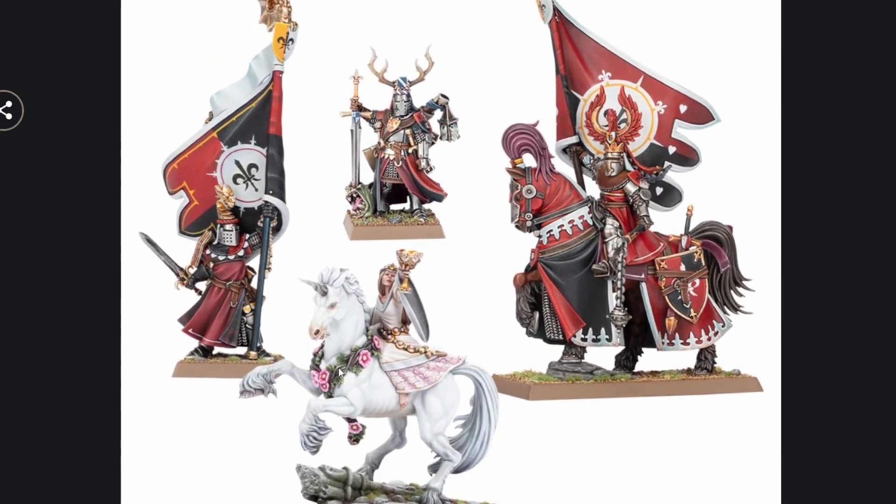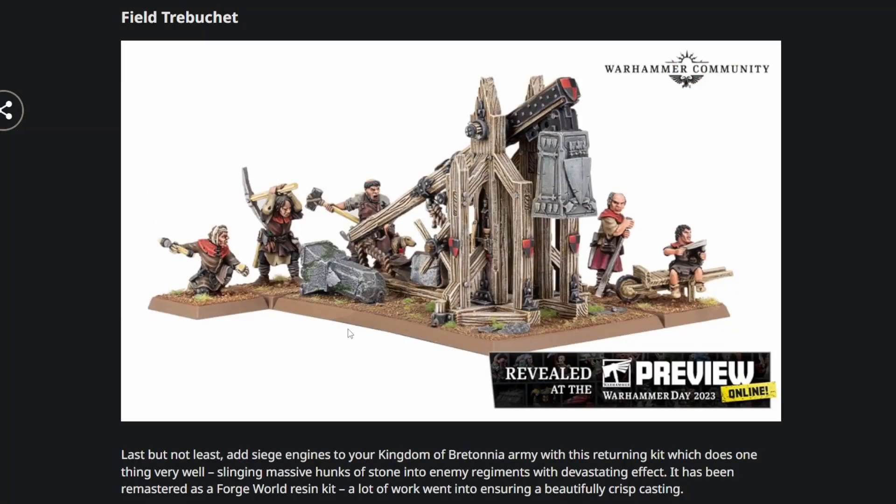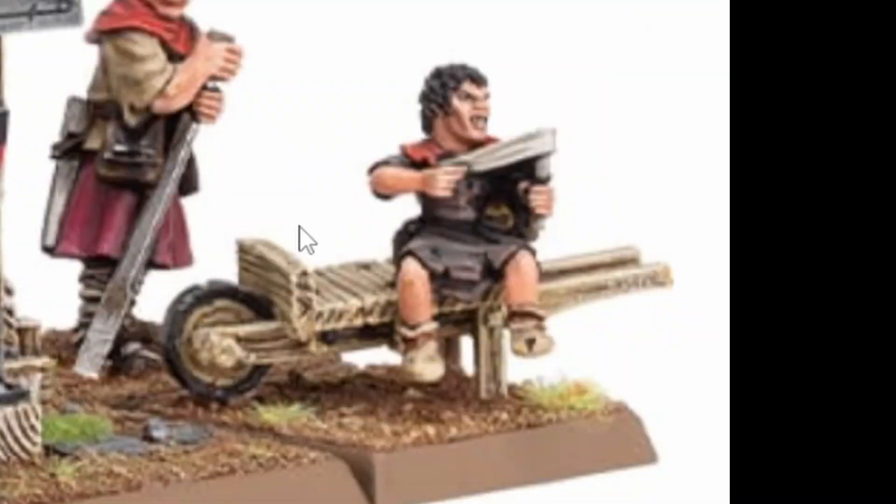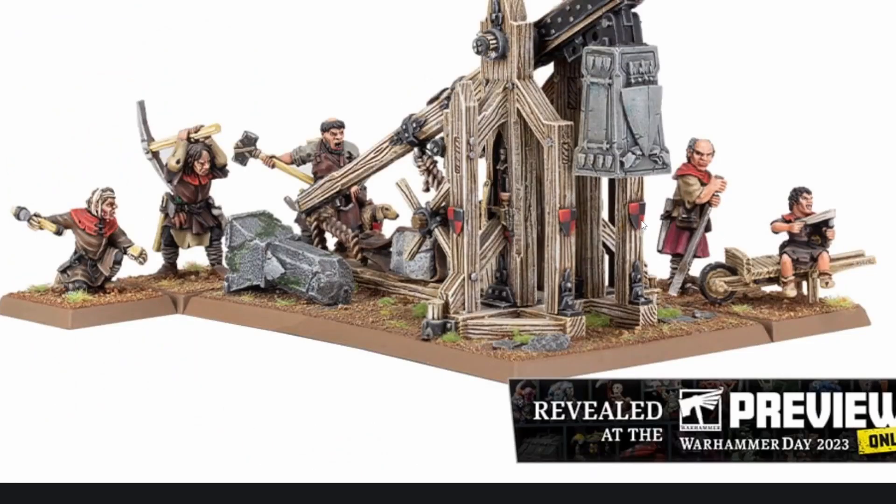And of course we have all the older reveals, which all look really good. They're also bringing back the trebuchet, which is really nice. It's going to be Forge World Resin — some people would say that's better than metal. I haven't worked with Forge World Resin myself, but it is what it is. My favorite part is it comes with this little kid on a little wheelbarrow with a slingshot. I'd always like to pretend he was the one actually slinging the rock — this is the real trebuchet, the little kid with the slingshot. But that's just my opinion.